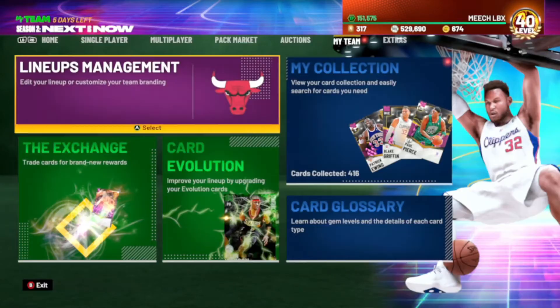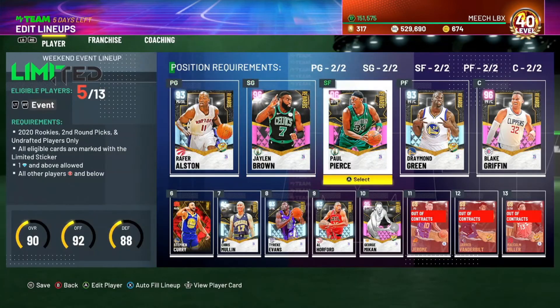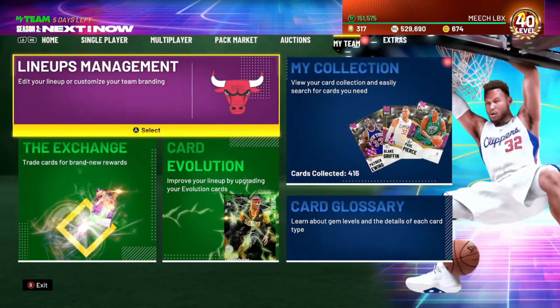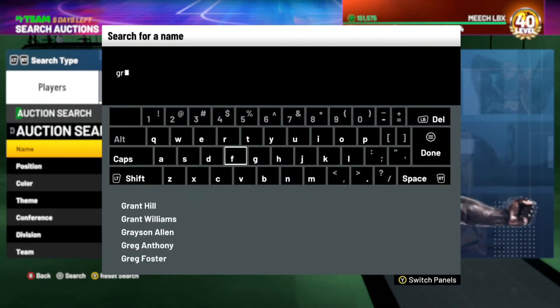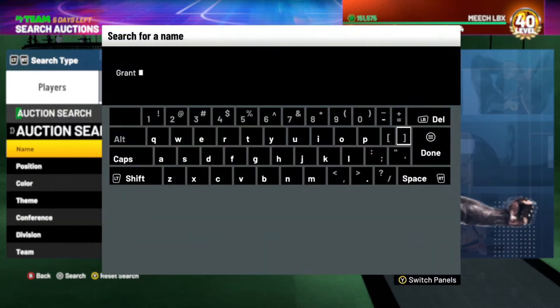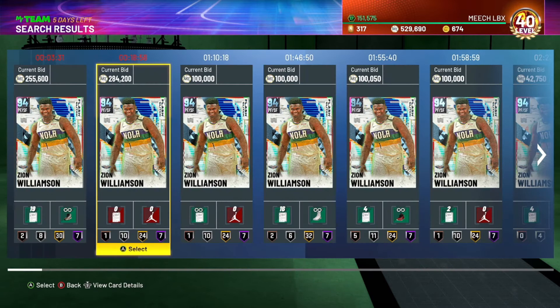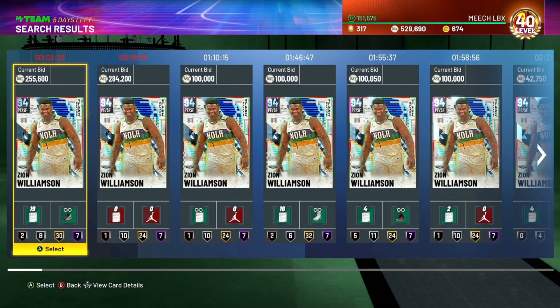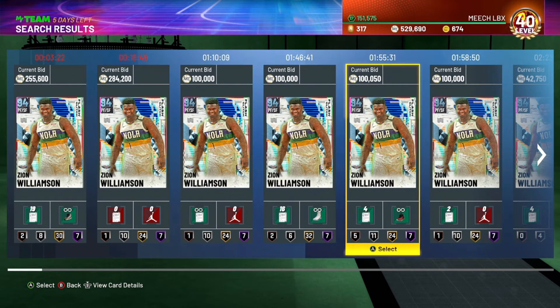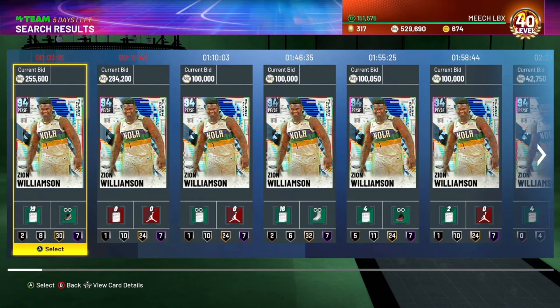This is how the team is shaking up so far. I am looking to pick up a few different people — namely Paul Pierce may be moved out of my lineup. What I'm looking at doing, guys — I'm torn between getting a Grant Hill and getting a Zion Williamson. The reason I'm torn is because these cards are just expensive, and I know I have half a million MT, but I'm just having a hard time pulling the trigger.